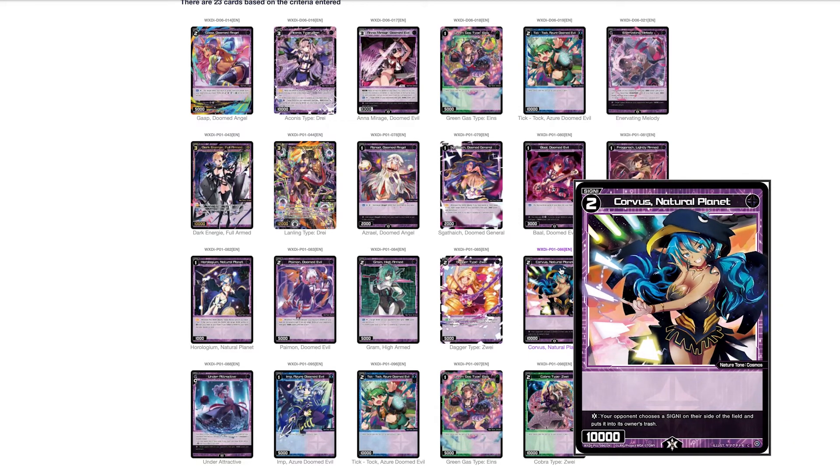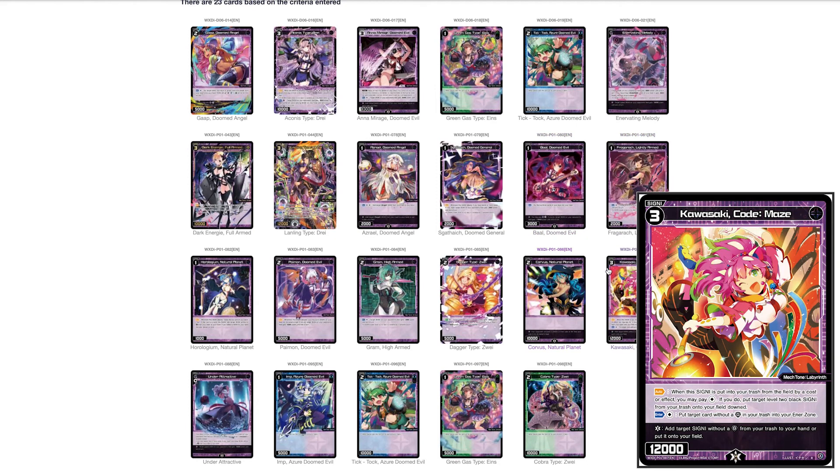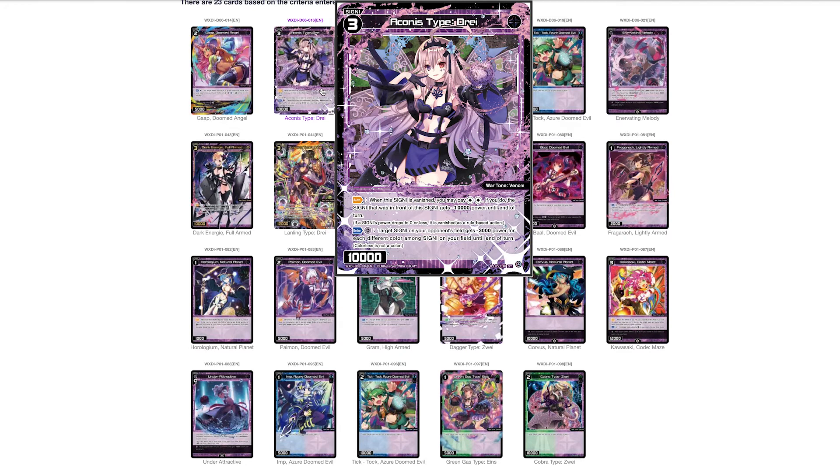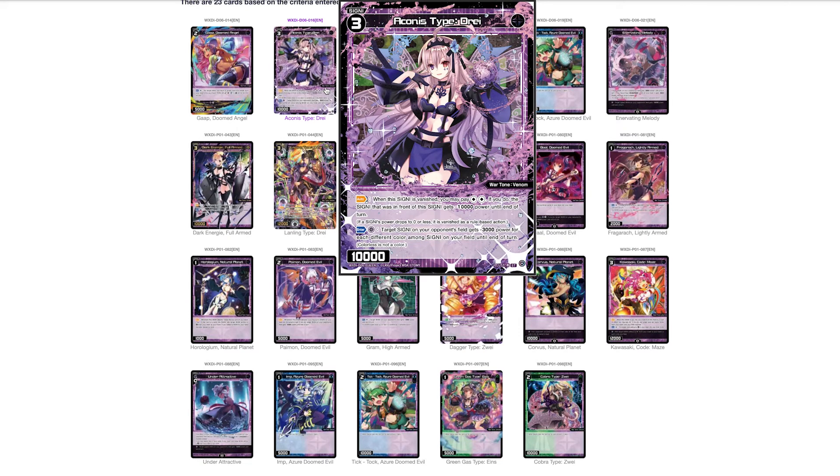Level twos in black — not very great, you'll have to find other stuff. Moving to level threes: Econis Type Dray — when this signi is vanished, you may pay colorless, colorless; if you do, the signi that was in front of it gets negative 10,000 power till end of turn. It also has an enter ability paying black to give a signi negative 3000 power for each different color on the field — up to negative 9000. I like this card a lot. In a rainbow Musica deck, which I think is the better route, this card is great and also defensive on the following turn. Playable and stays playable.